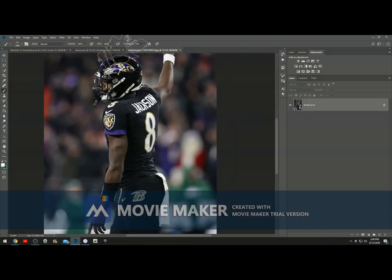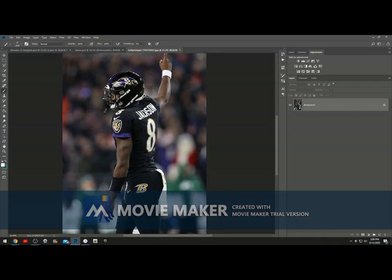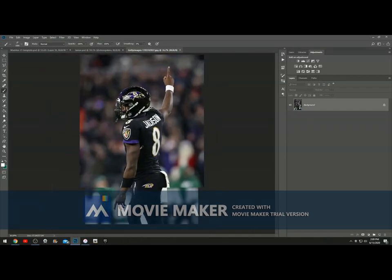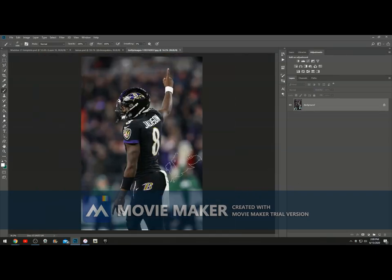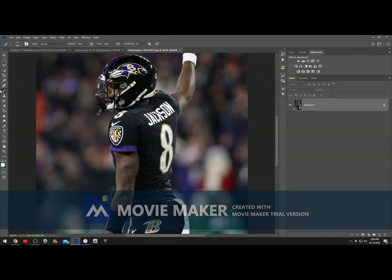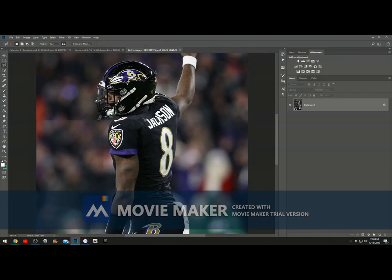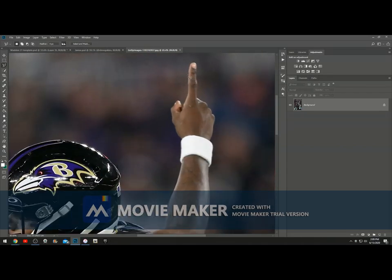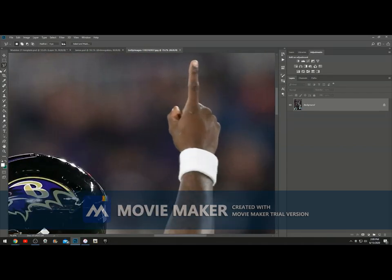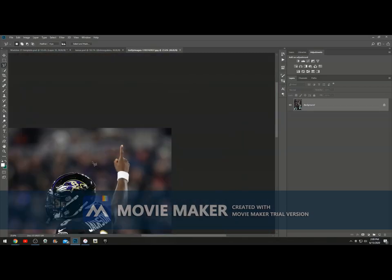First thing you want to do is mask out the entire player — don't cut him in half yet, just mask him out. This will take time so you've got to be patient. I recommend getting every little bit of him. I use the polygonal lasso tool. If you want to use quick mask go ahead, but you're not going to get every single detail, so make sure you get everything you need.